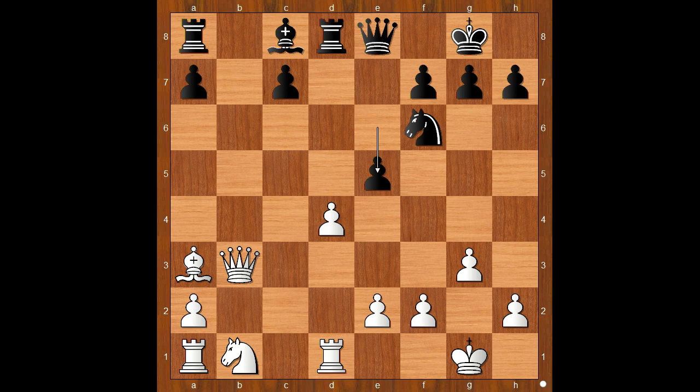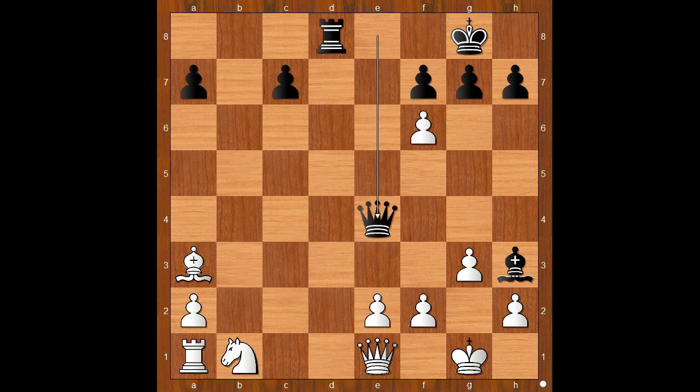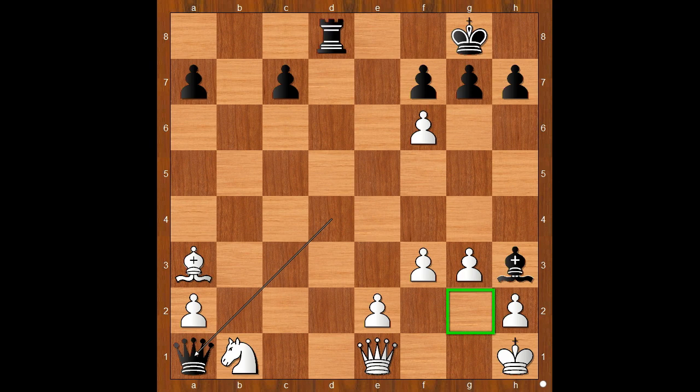If d takes on e5, one line goes like this: Bishop to e6, queen to c2, rook takes on d1 check, queen takes rook, rook to d8, queen to e1, bishop to h3. And then if pawn takes knight — which is not recommended — then queen to e4, threatening checkmate. If f3, then queen to d4 check, winning the rook. This is what might happen when you don't have a light-squared bishop.